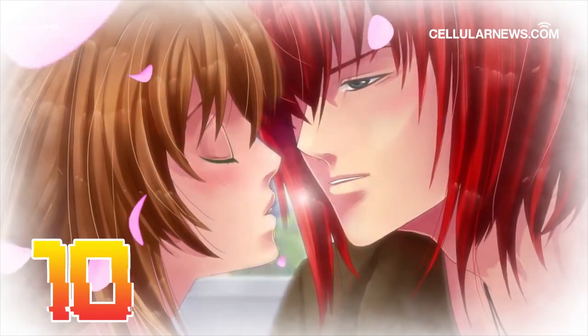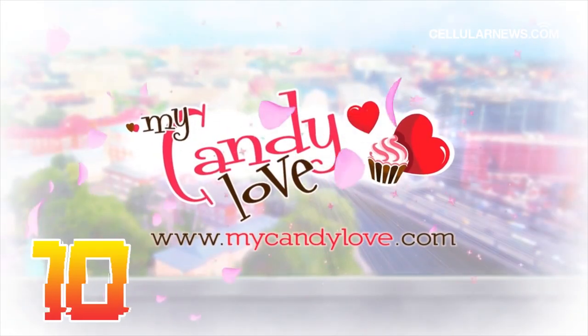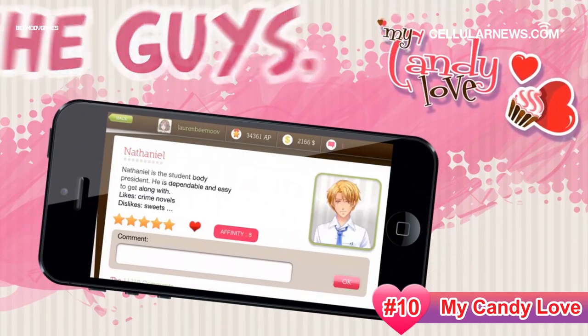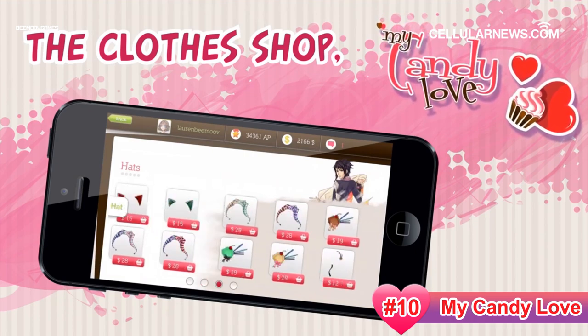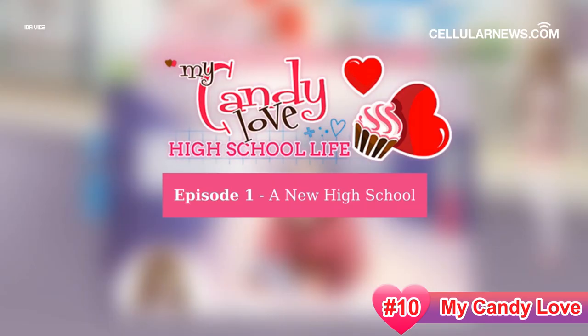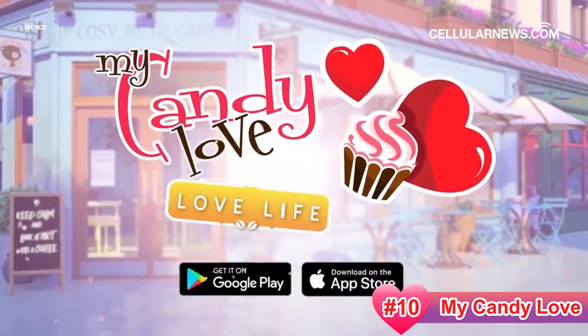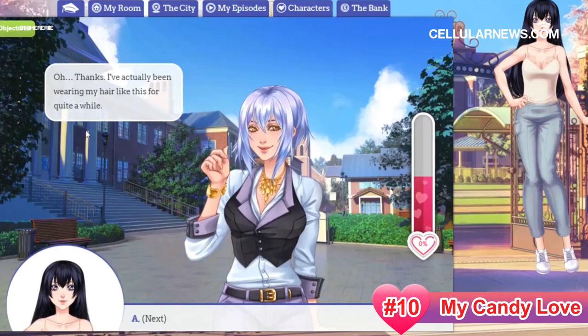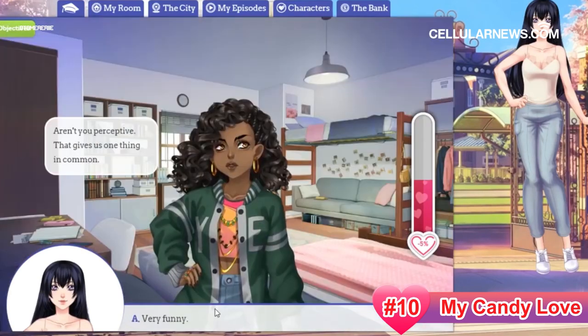Today we are kicking off our list with My Candy Love, a dating simulator that allows customizations you can't find in Summertime Saga. In this game, you get to pick between three settings to live your story — whether in high school, at university, or in an office setup. There is only one goal here, and that is to get your crushes to notice and like you back.